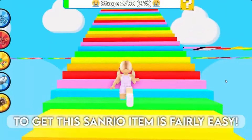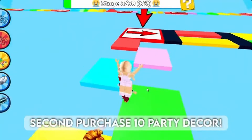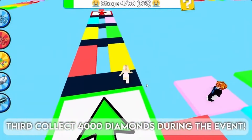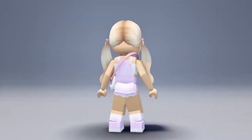To get this Sanrio item, first find 10 hidden Hello Kitty items in the city. Second, purchase 10 party decor. Third, collect 4,000 diamonds during the event. Last, own the pink dance floor. Make sure to go to the My Hello Kitty Cafe game. Here is the item.